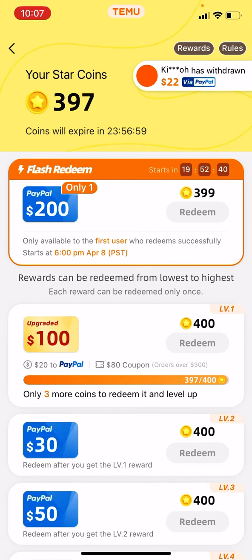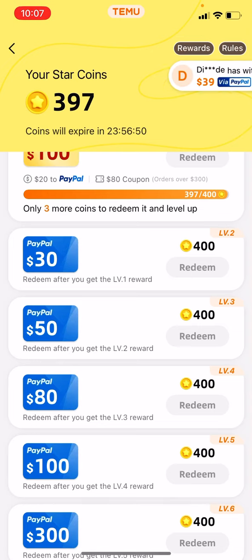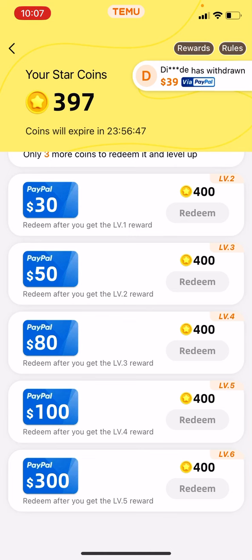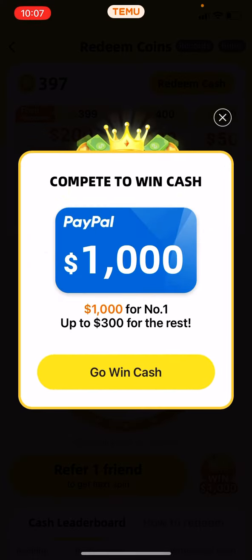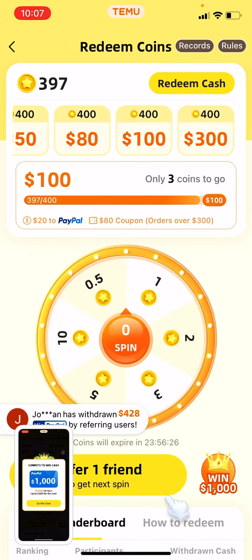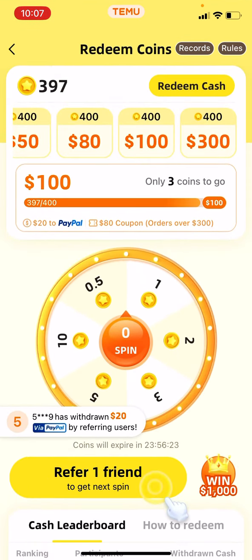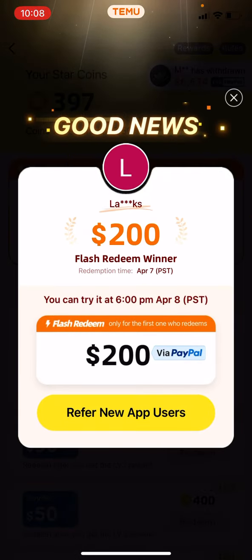If you hit 500 coins you can redeem almost $100. If you hit 400 coins you can redeem almost $300, as you see right here. Once they show you this icon, go back and refer one friend so you can get the next spin. If you keep on spinning until you hit 400 coins, you get to withdraw real actual cash — just from joining right now.